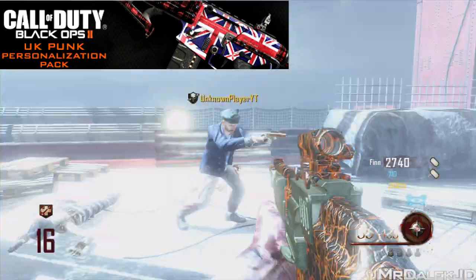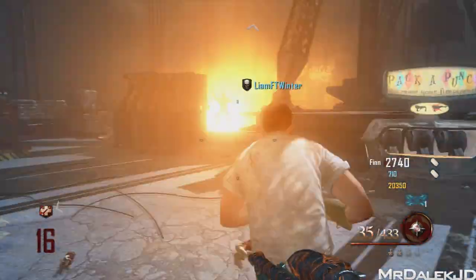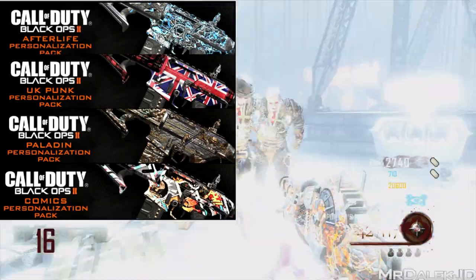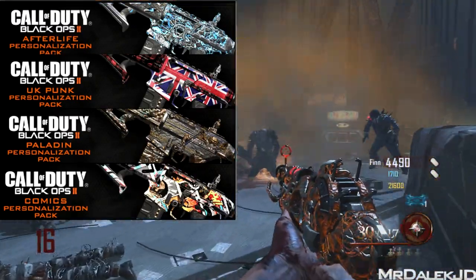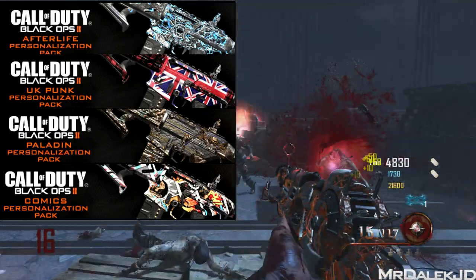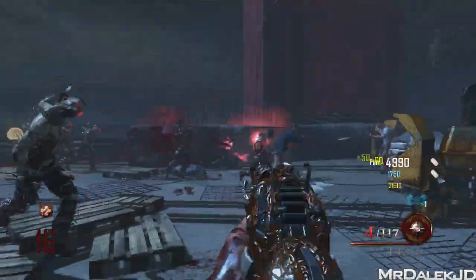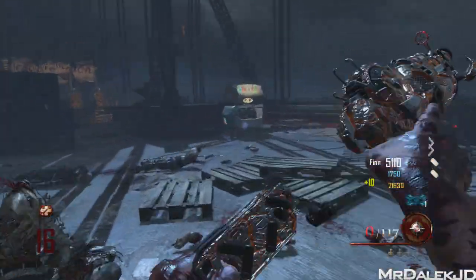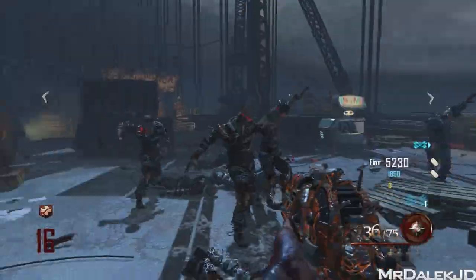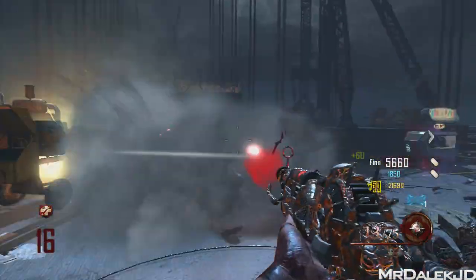Out of all of them, the Afterlife Pack is the one I'm most looking forward to, as the Mob of the Dead Pack-A-Punch camo looks absolutely insane. I think Treyarch wanted a bit of contrast between zombies and multiplayer, so they didn't use the exact same camos — just switched things up a little. But drop a comment below on which camos stand out for you. I'm sure 90% will say Afterlife, but the Comics Pack also looks awesome, and Paladin and the Punk Pack are great too — honestly there's not a single bad camo here.